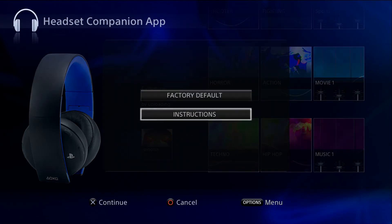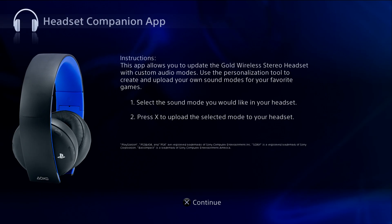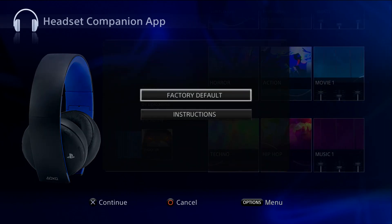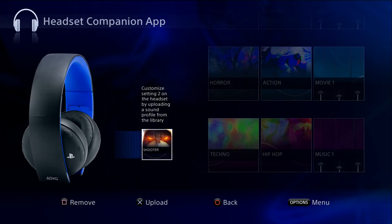If you press Options from here, you can also see the instructions. You can also go back to factory reset if you want to restart the whole headphone — just click there and follow the on-screen instructions. It will also update your headphones if they need the latest firmware. There'll be a percentage bar going up. I already did it — it took about two to three minutes because it uploaded a new update for the headset.